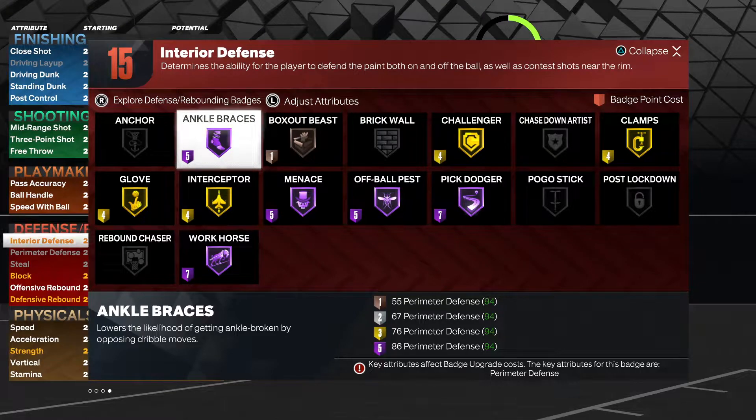In today's episode we are going to be talking about the Ankle Braces badge, which is one of the top defensive badges in NBA 2K22. Now if you follow my channel, you watched the Badge Breakdown I did last year on Ankle Braces — it was the top defensive badge in the game. It was more vital than Interceptor, more vital than Clamps.